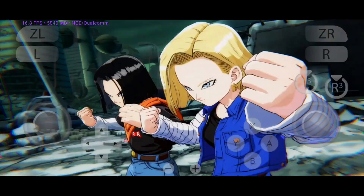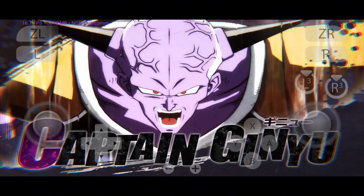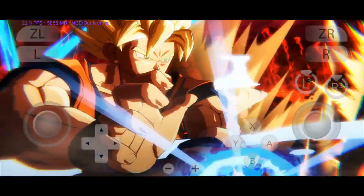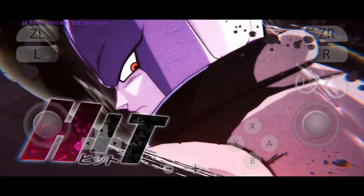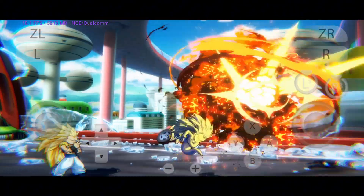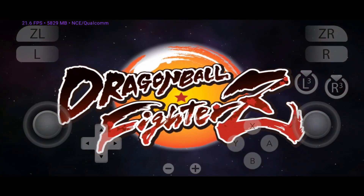Eden, on the other hand, is just getting started. Despite being a newborn emulator, it's already supporting experimental firmware up to version 20, pushing boundaries even in its alpha stage. With a clean UI and queue launcher, it's built for both beginners and tinkerers. So which one's your pick? Drop a comment below — Team Citron or Team Eden. Don't forget to like and subscribe to our channel.